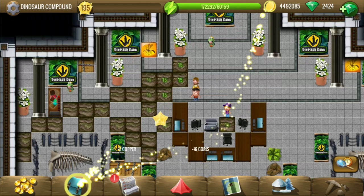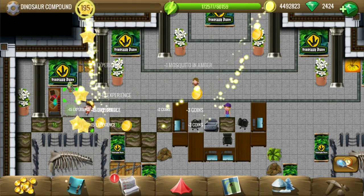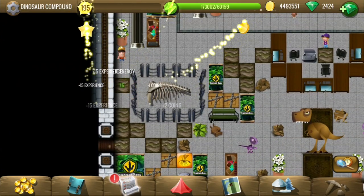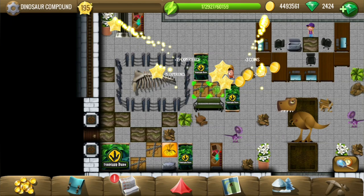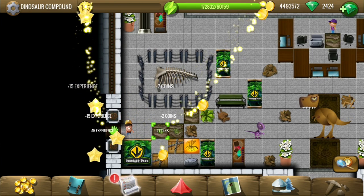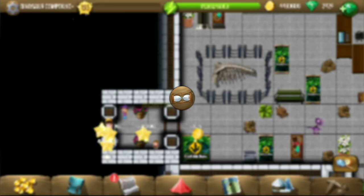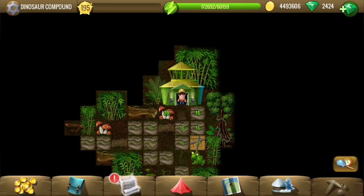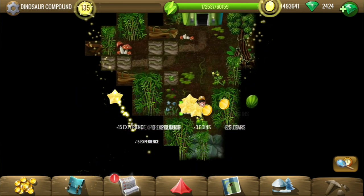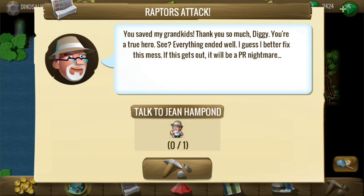Well, we are just running from the raptors it seems. Wow — two children were so close to each other. There's a door. Okay, let's continue fleeing the raptors. We must be halfway — now we are much more than halfway. We saved the grandkids!